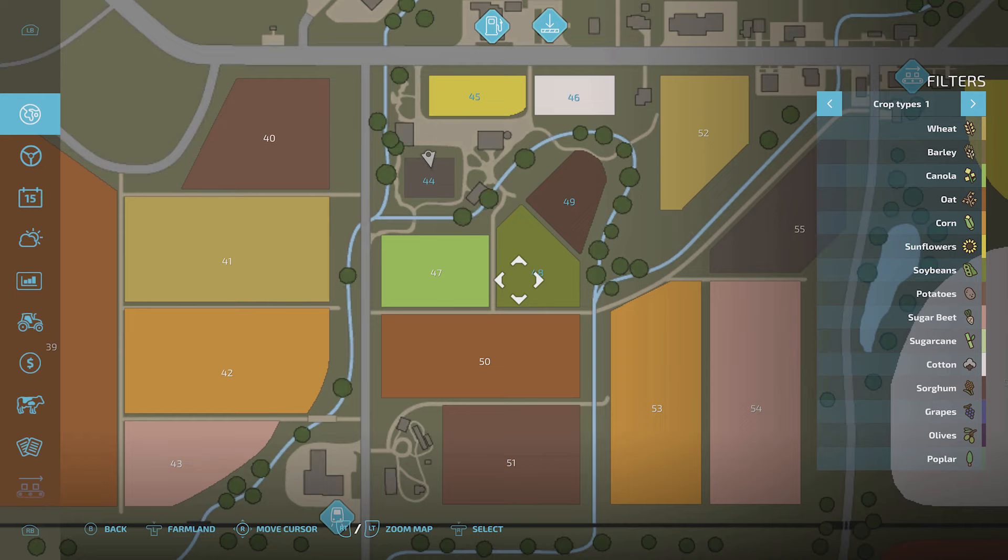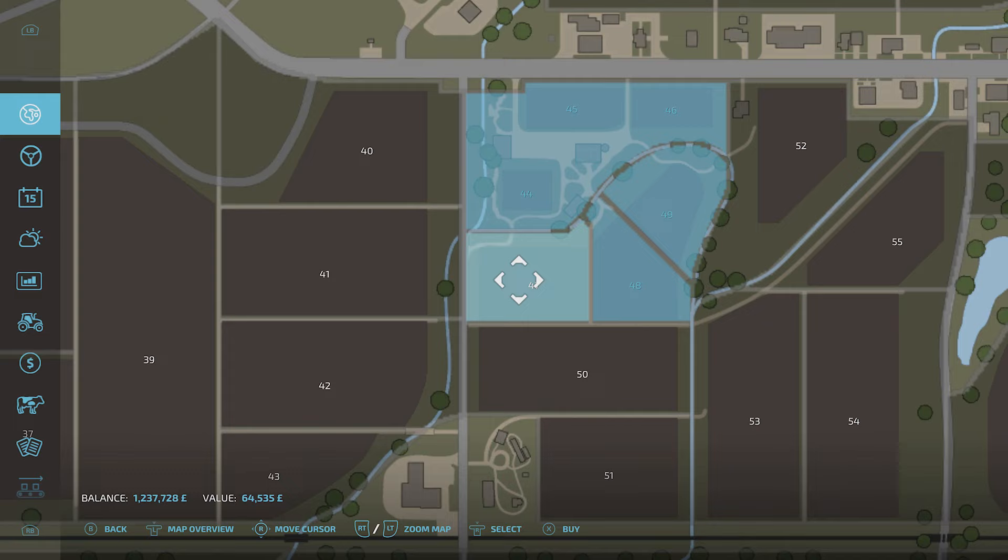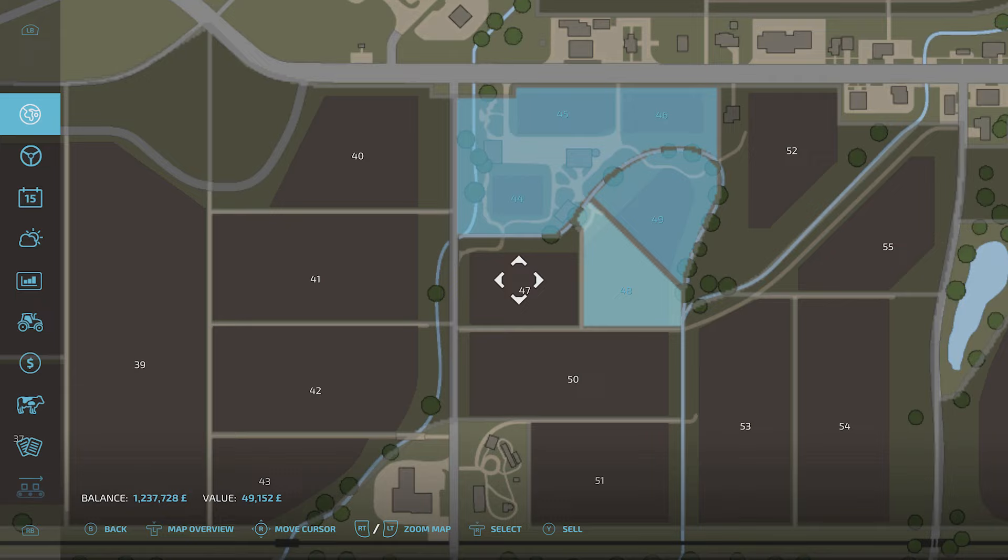But that's it really. You just hit your menu button, go in here with your left stick and press down on that, then use the right stick to select fields and then X to buy or Y to sell.